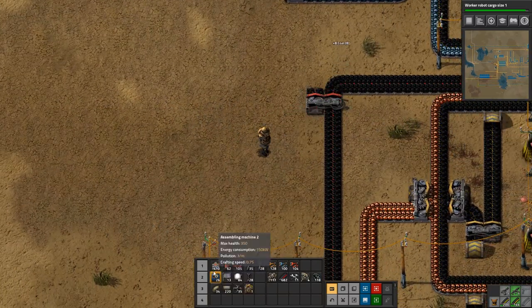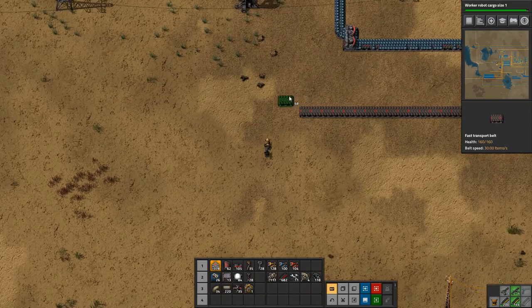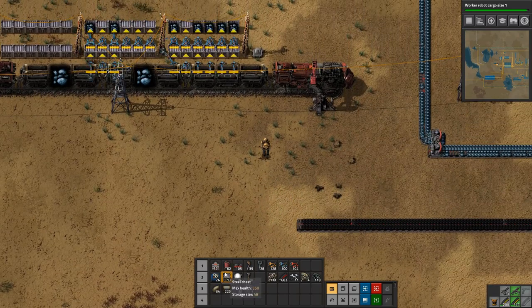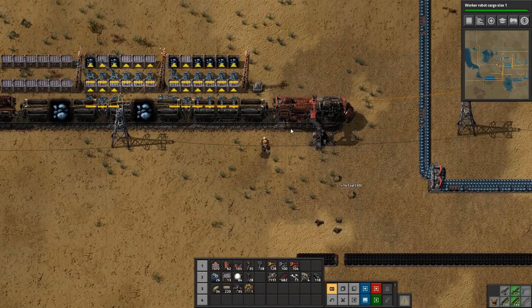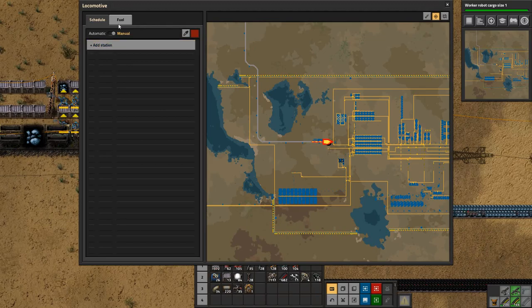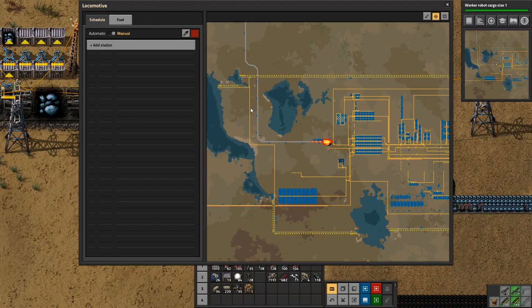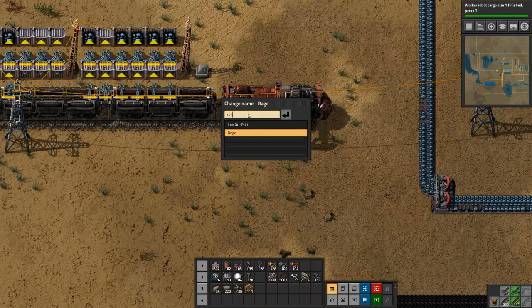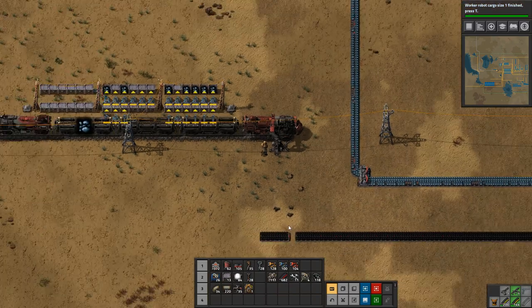Pick up fuel from there and run it over. Where is the train? We're going to need a splitter somewhere — or let's do the other fuel a little bit later. How much fuel do you have? 18 — so plenty. Let's rename this and call it 'Iron Ore Drop Off'. And that's it.